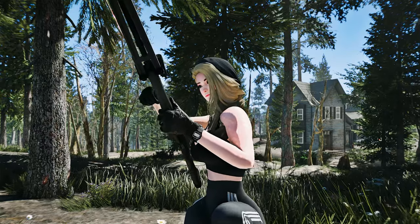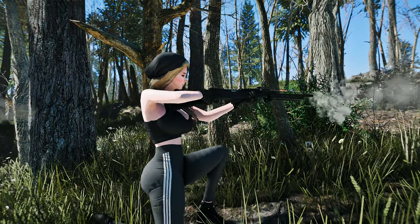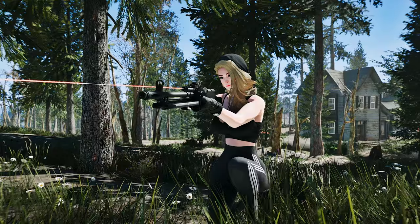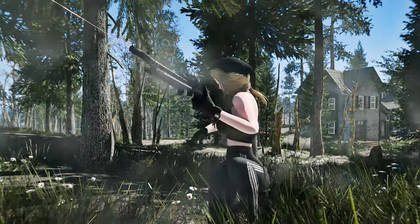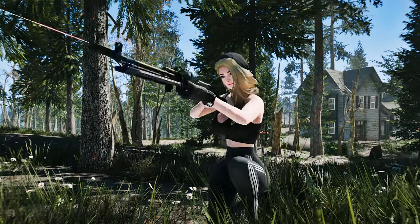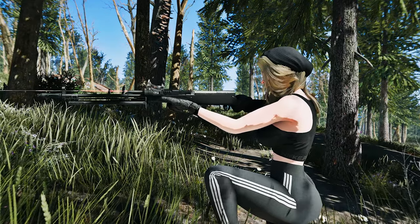If you're eager to acquire the SKS Type 56, here are some hints. You can find the regular variant on the upper level of the USAF Satellite Station Olivia, near the antenna. For the special variant, head to the Yangtze and look for it on the table in the canteen. Uncover these hidden treasures and add the SKS Type 56 to your growing collection.